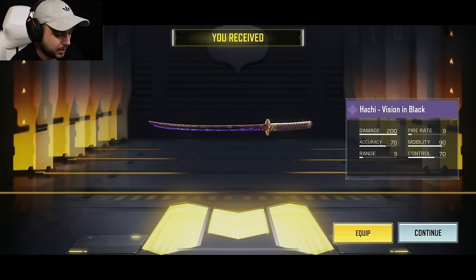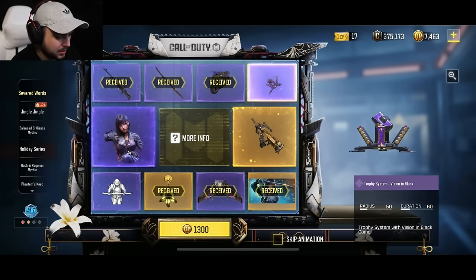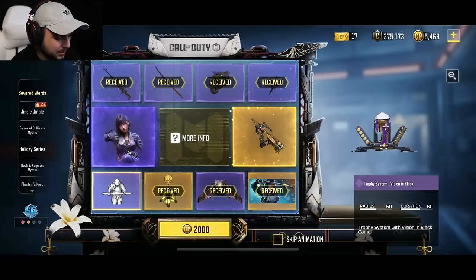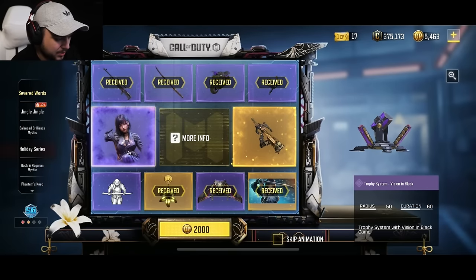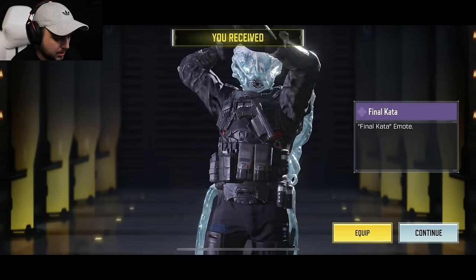Okay, we're back. We got the katana, we're gonna keep on going. We got the trophy system — meh. The character skin though, I kind of want to see her. Okay, so this is the emote.